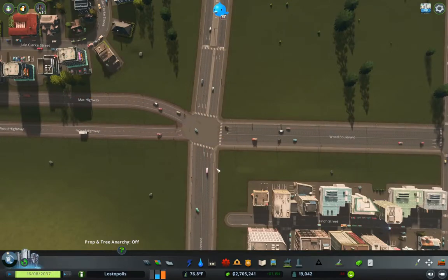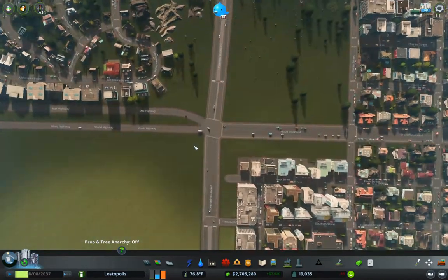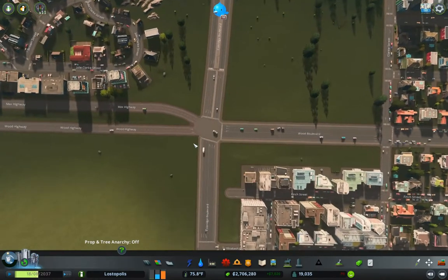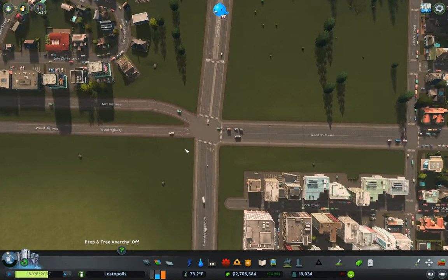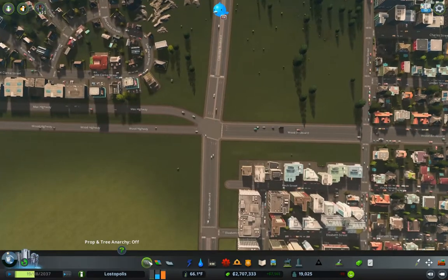I was toying with the idea of sticking around and fixing things here, but then it occurred to me that everything seems to be working generally fine. So I thought, do I really need to? And of course the answer is no. Everything does seem to be working fine. What I do want to do, however, is put a pedestrian path over the intersection.